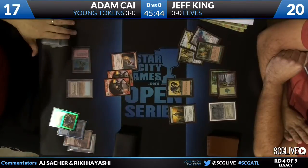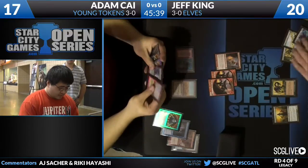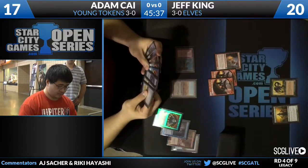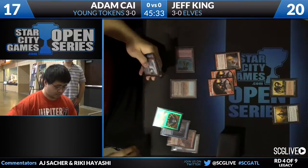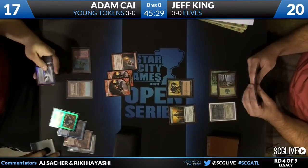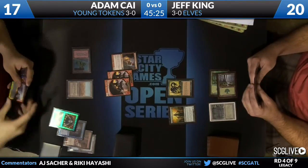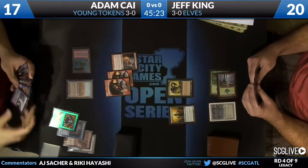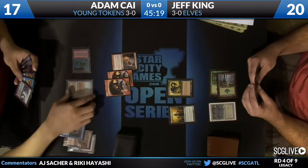But Adam Kai is going to go digging here. The deck does have four Cabal Therapies, which is what he's looking for. And a Therapy with a Young Pyromancer in play, you just get to shred your opponent's hand to pieces — basically a free flashback. And there we see we were talking about Adam Kai's penchant for collecting some very high-end cards — that Brainstorm, Foil Brainstorm from Mercadian Masques.